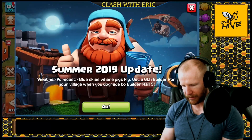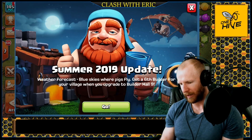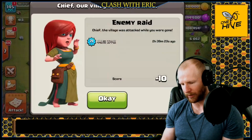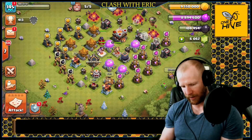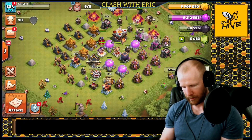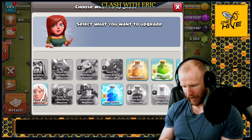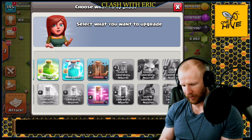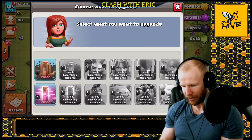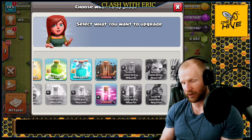We're in — I like that new upgrade screen. Summer 2019 update, blue weather, pigs fly, sixth builder, Builder Hall 9. Let's check it out on my Town Hall 11. Looks like we're starting here. We have new research: Town Hall 11 is getting a new haste level and a new earthquake level. Not much other than that, so we'll test those out in war in future videos.